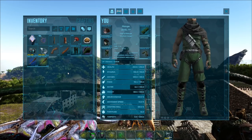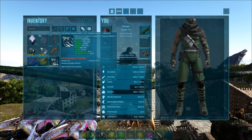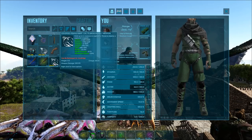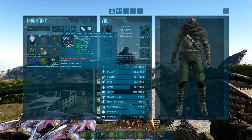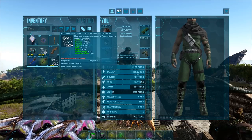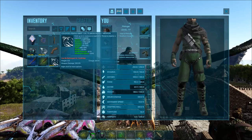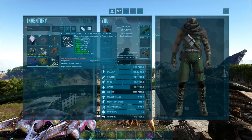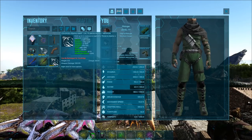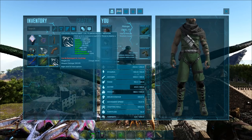Also, another thing you're going to need is a handy-dandy Moschops in your pocket. I've got one right here — his name is Burt. Now, we're also going to be covering part of the Moschops in this video, plus we're also going to be talking about some of the Pelagornis, because those creatures actually overlap pretty well when it comes to the Kairuku.